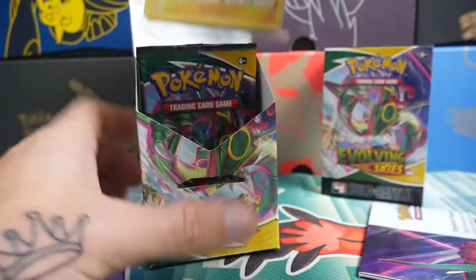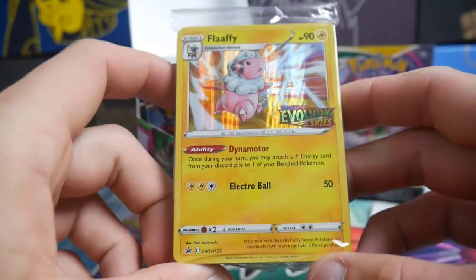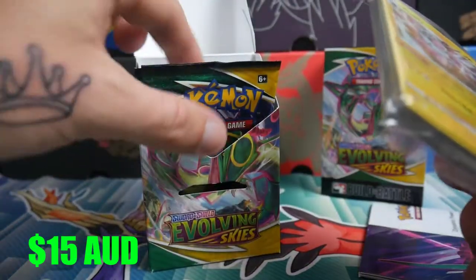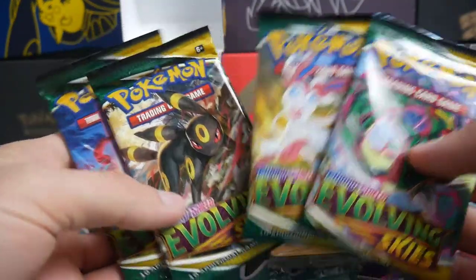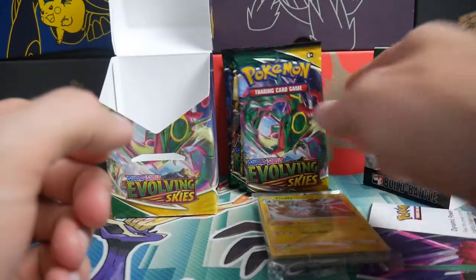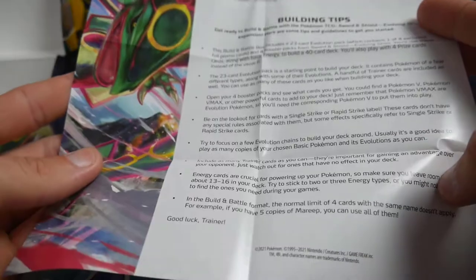Let's get into this one. We got a Falafi — very nice. I'm not sure what comes inside, but we got a Falafi. This is usually the pre-release kit but they turn them into build and battle decks. It might be because of COVID, or it might be because they make a bit more money, or it makes it more readily available. We have one of each artwork, which is pretty cool. And then we'll check out what is in this little pamphlet — just building tips and whatnot. And then you got the whole set in there.